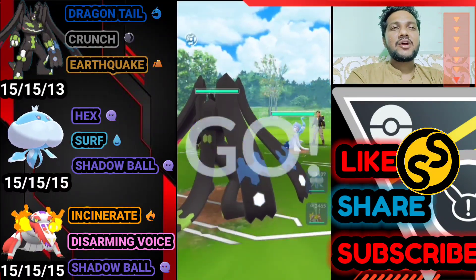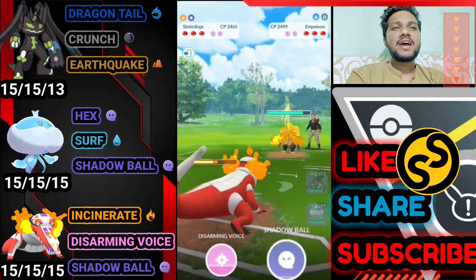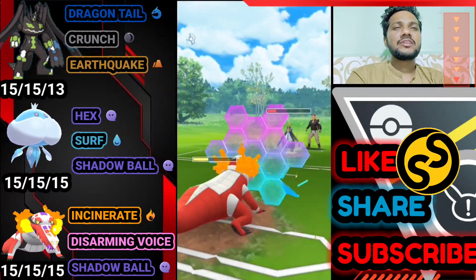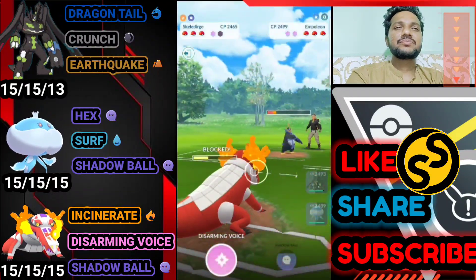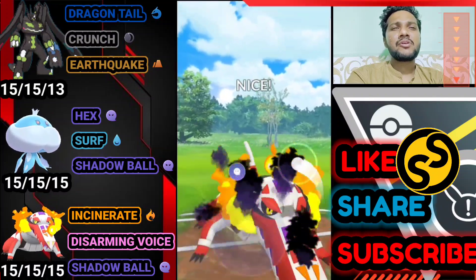Zygarde vs. Primarina — bad start for us. Opponent brings Empoleon as a safe swap — definitely because Waterfall is super effective on Skeledirge. Opponent doesn't use a shield. It's a great move to use a shield and farm down its whole health using Incinerate because of Empoleon's Steel typing. We got another charge move ready with Shadow Ball and opponent already made the swap.